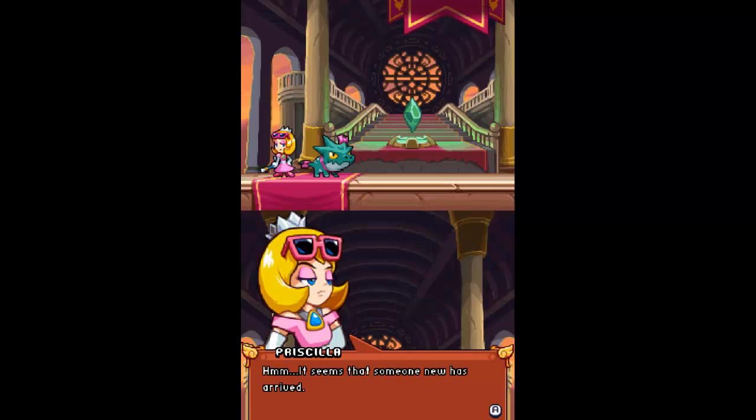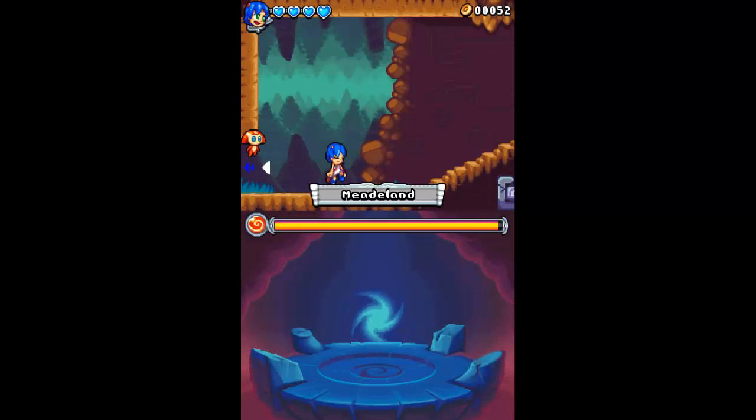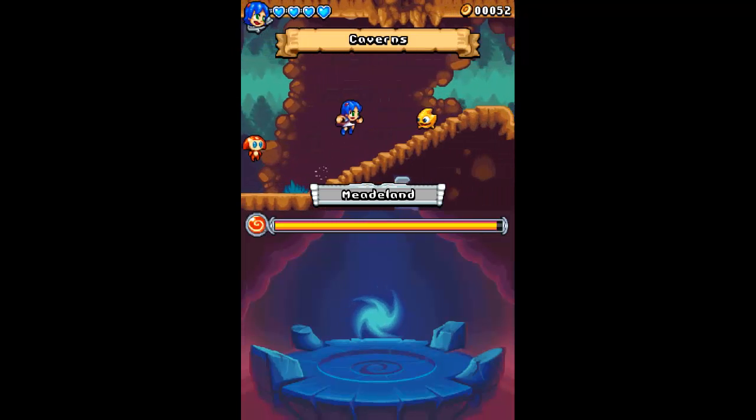And this is Priscilla. It seems that someone new has arrived — we must be sure to give our guest a proper welcome. Alright, so we're in the cavern. We have a new location to go to.